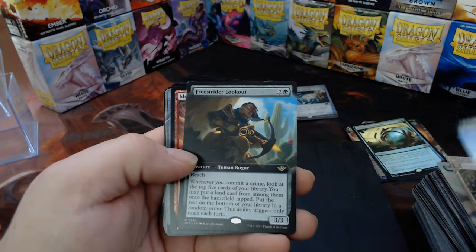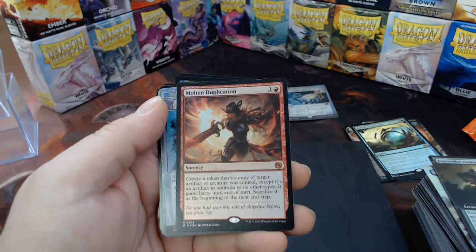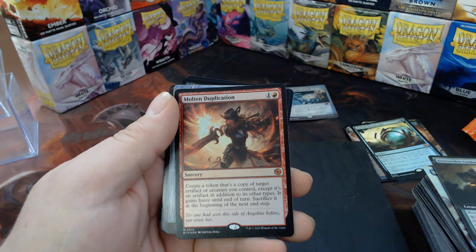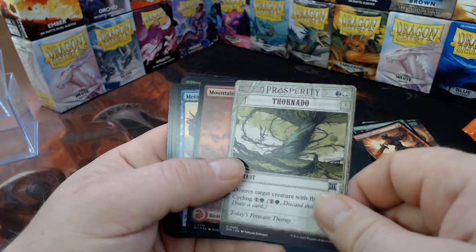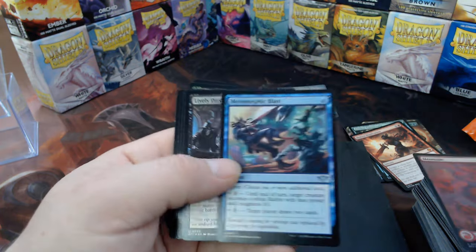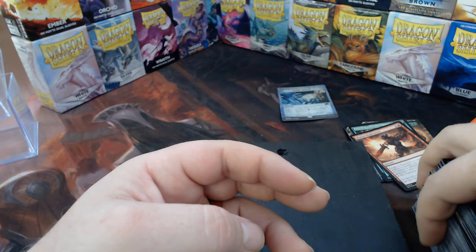Rumbleweed. Free Strider Lookout. Molten Duplication — create a token that's a copy of target artifact you control; it gains haste, then at the end of two minutes you get a temporary copy. Essence Capture — tornado variant; they couldn't print Tornado because that's on the reserve list. Mountain and then some others. Another uncommon legend — well, that is it.